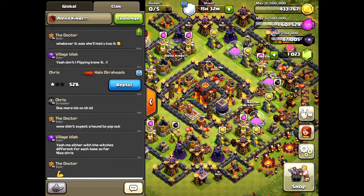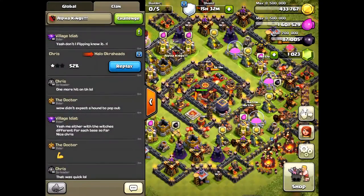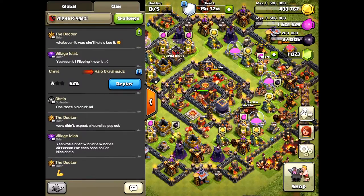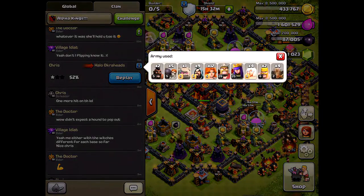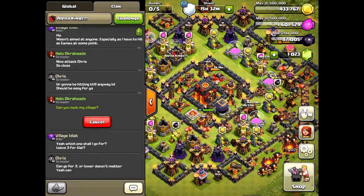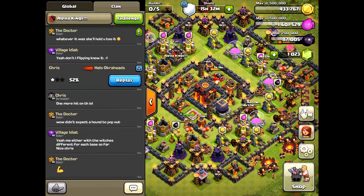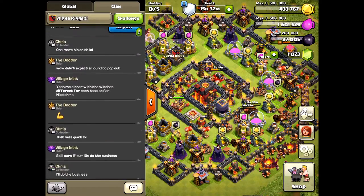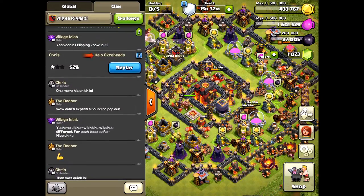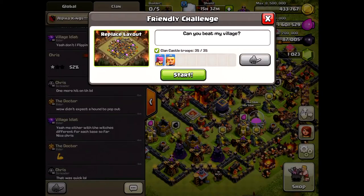What I wish they had here is the troop composition. You have to re-request the challenge every time — I don't like that either. I think it would be better to just keep it in the same place until the chat feed pushes it out, so people can attack over and over if they want. If someone changes their base, it'll just update and get rid of the old one automatically.